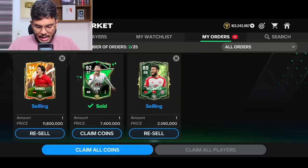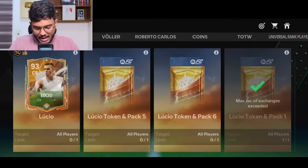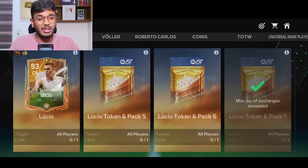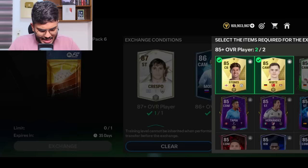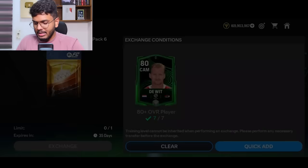Son has been sold for 6 million — we're now at 170 million coins. I think this is the best we can do. We need a goalkeeper and two center backs. For the center back position, Lucio might be a great option. He's got four tokens already completed — the fifth and sixth are a little more complex, but the sixth one is also very easy and cheap.